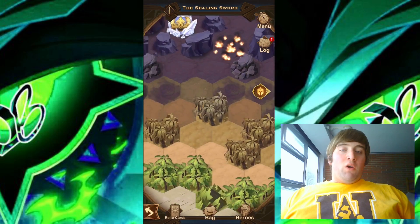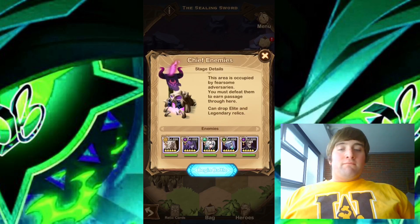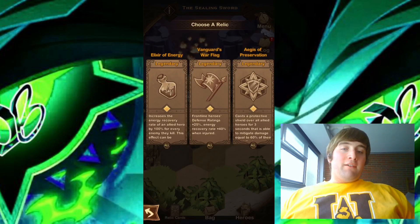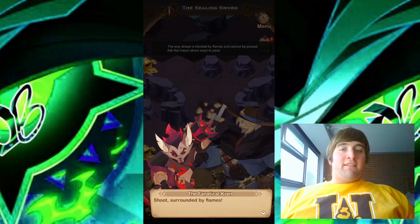Moving over to the left, we do have a big camp right here. Let's go ahead and take this camp down. Remember, these camps do have relics in them, so if you need to get some relics, go ahead and take down some of the camps that I'm skipping here. Took down the big camp and got a legendary relic — very nice to see getting those kind of relics this early.